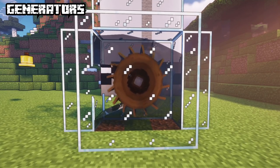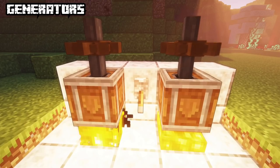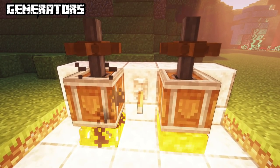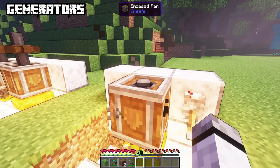Water wheels are one of the basic generators. Look out that the water flows in the same direction and doesn't interfere with each other. The encased fan uses the heat of any fiery source like lava to turn a fan. Activate it with a redstone signal and place the fan facing towards the heat, not away.